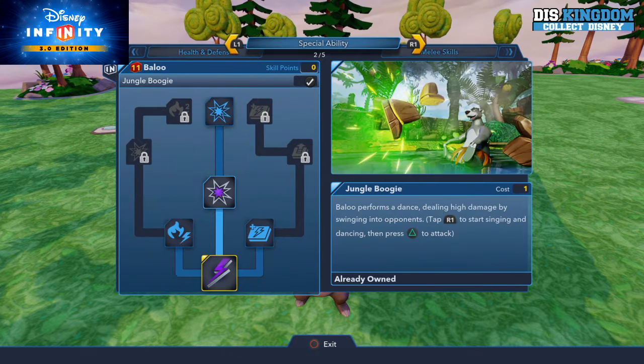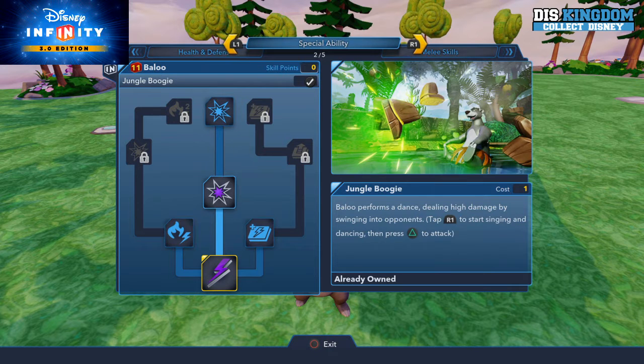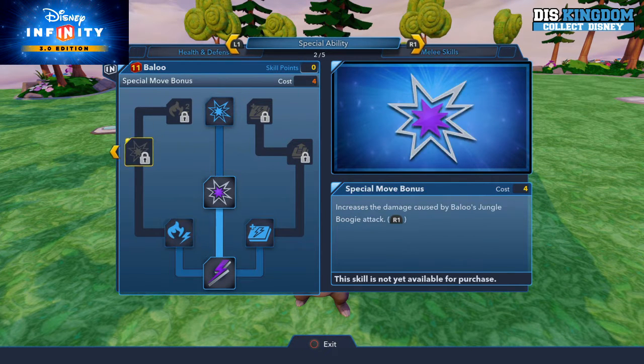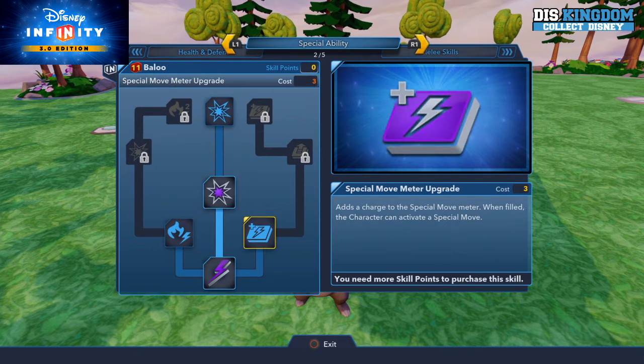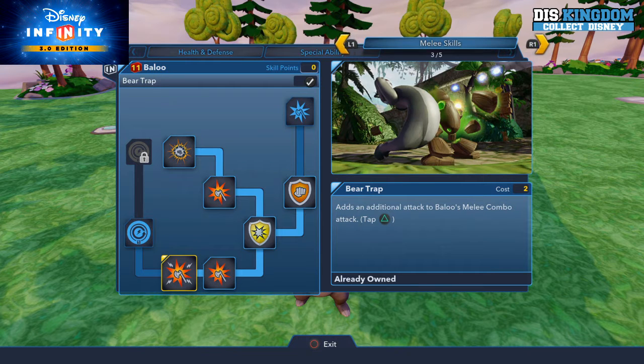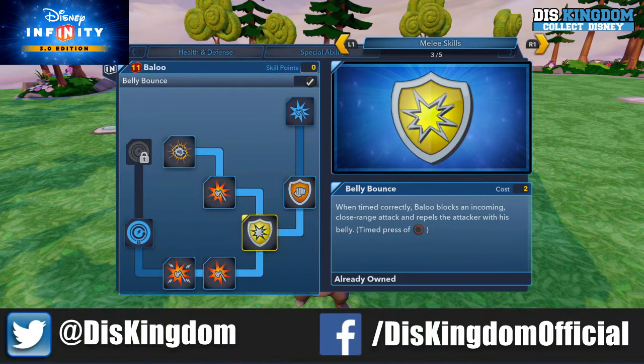You have the Jungle Boogie which allows him to form a dance, dealing high damage by swinging his opponents. You can increase the amount of time he can do damage and how long it lasts. You can also increase how many times he can charge up his melee attacks. There's a bear trap move where you can pick things up, and he can also do a belly bounce.